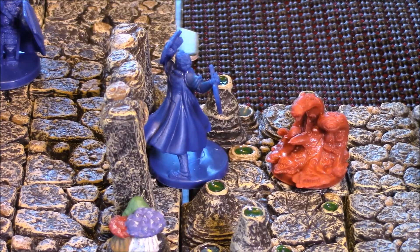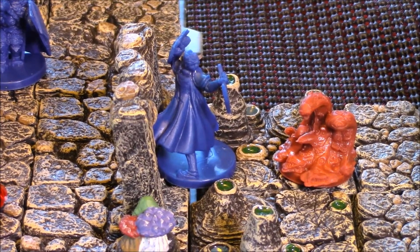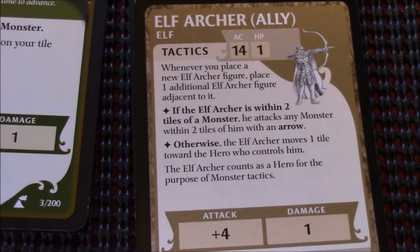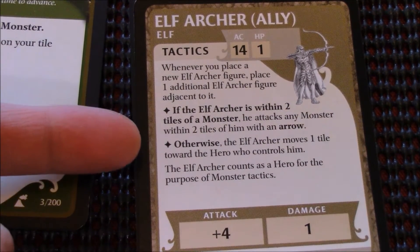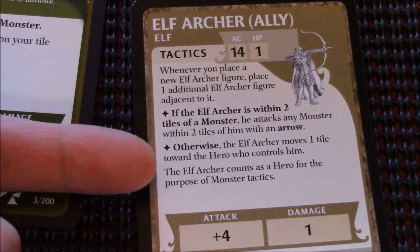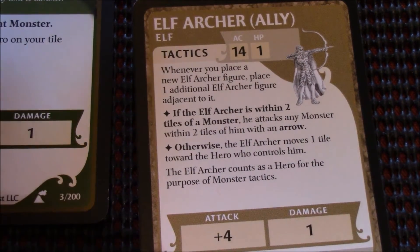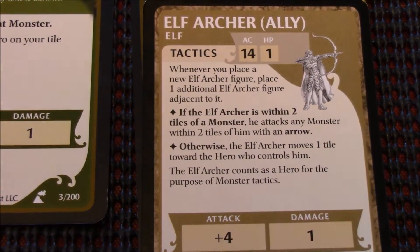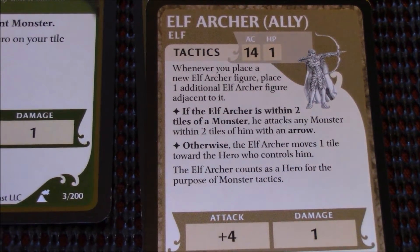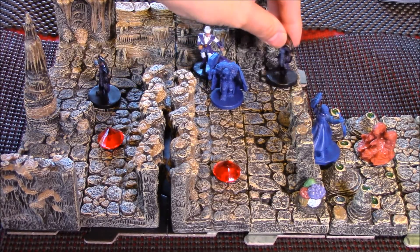Next, our allies get to activate — the elf archers. Let's see what they do. Our elf archers are within three tiles of a monster, and it says if the elf archer is within two tiles they're not, so we move on. Otherwise the elf archer moves one tile toward the hero who controls them. So our elf archers will follow the cleric forward and move one tile towards the cleric, let's say this way.